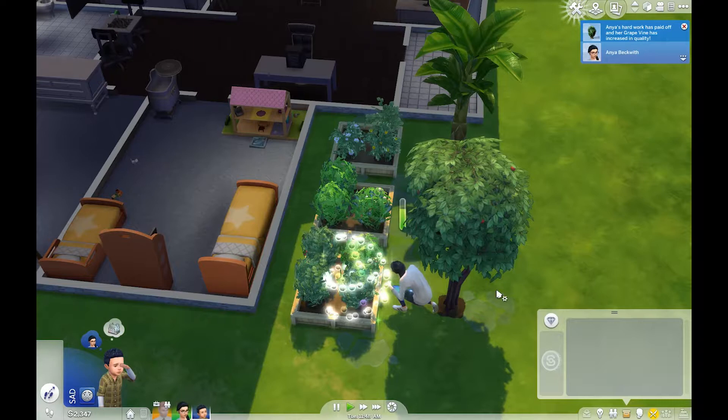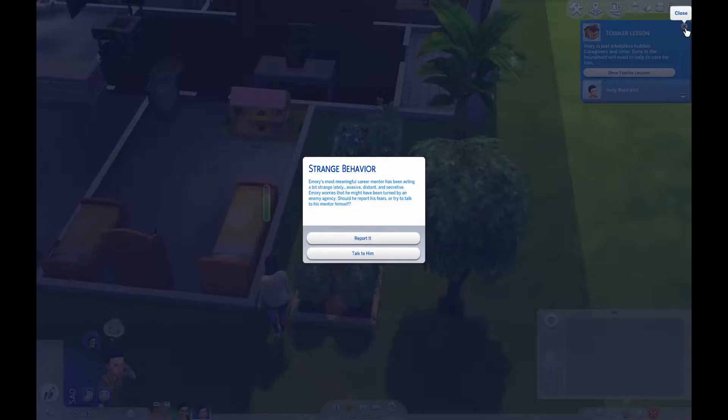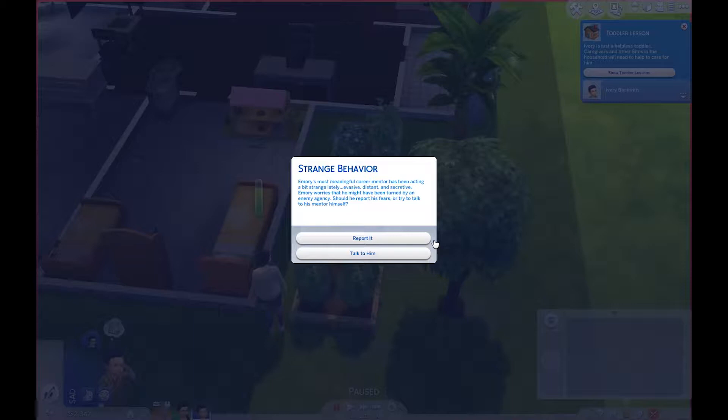There he is, he's coming. Slowly, slowly, slowly. Emery's most meaningful career mentor has been acting a bit strange lately — evasive, distant, and secretive. Emery worries that he might have been turned by an enemy agency. Should he report his fears or try to talk to his mentor?